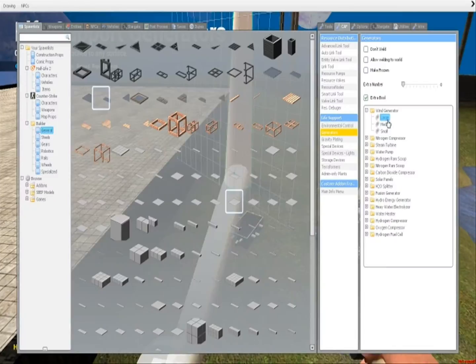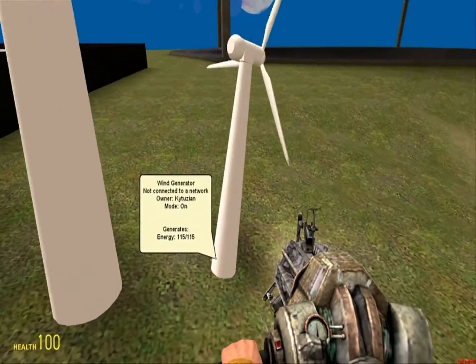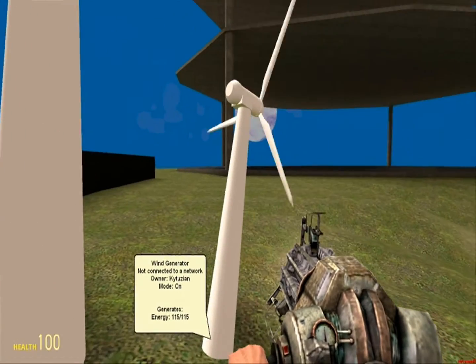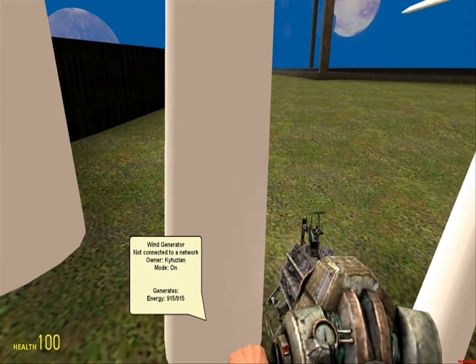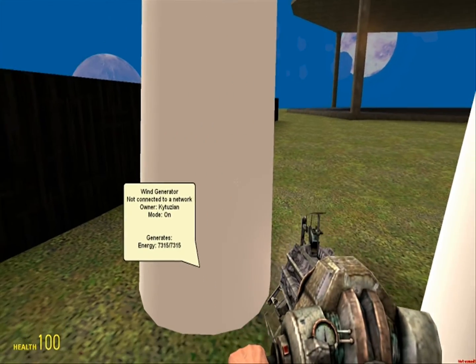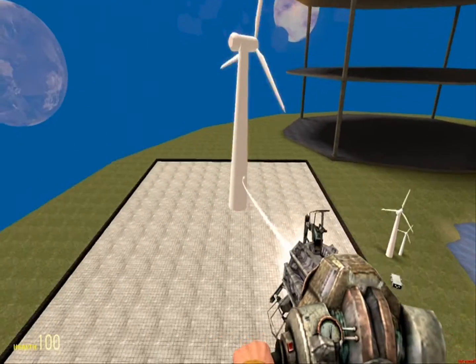One of them is a wind generator. They come in large, medium, and small. They each produce their full capacity in about a second, so the small ones produce 115 per second — that's not really that much. The medium ones produce 915 per second, which is a lot more. The large ones produce 7,315 per second, which is a ton. I would almost say they're overpowered, except they don't really work in space.